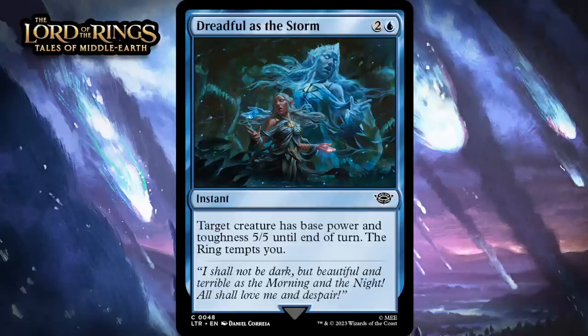Next up, it's Dreadful as the Storm, which for two generic and a blue is a common instant. Target creature has base power and toughness 5-5 until end of turn, the ring tempts you. I don't think this is very good. Lately we've been seeing cards with this type of effect actually be playable for the first time, but that's because they've been adding draw a card to them — once that's the case, a boost like this can be a two-for-one, and that's a big deal. The ring tempting you isn't nearly as good as drawing a card, so I don't think this does enough. The problem is you end up overpaying on a lot of your creatures — using this on a 3-3 means you're just getting plus two plus two, and that's not worth three mana. On 1-1s it feels better, but that makes this overly situational. I think it's just a D.